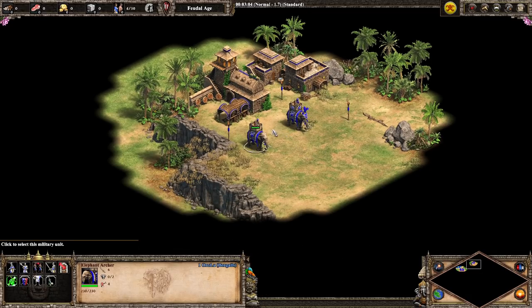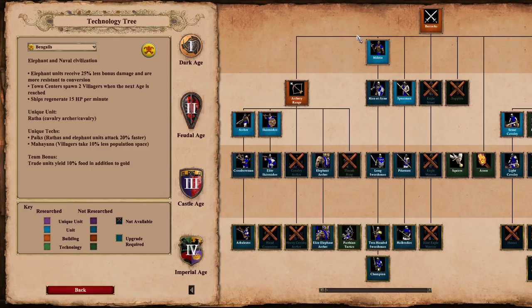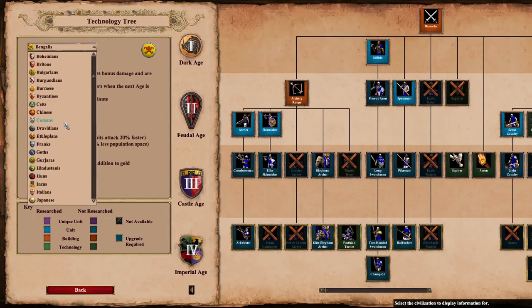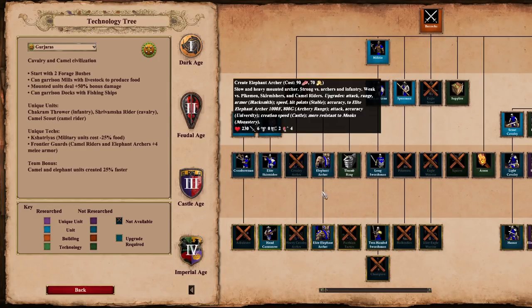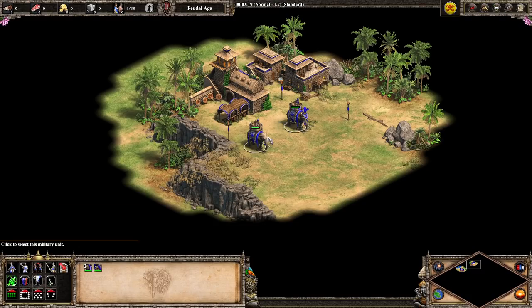We're going to start with the Elephant Archer because that is a more familiar unit to a lot of people. It used to be the unique unit of the Indian civilization, which is now going to be Hindustanis — and ironically they do not get access to this unit anymore. Now it is only available to the Bengalis, the Dravidians, and the Gurjaras, and all of these civs get bonuses from them. But the unit has undergone some pretty decent changes.